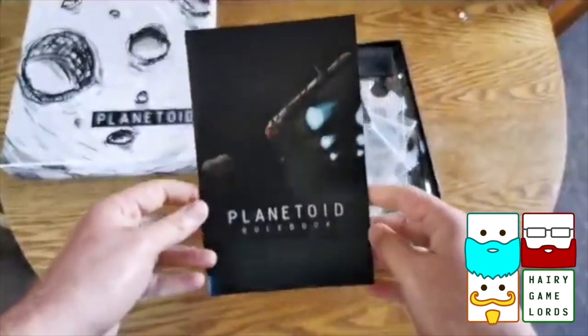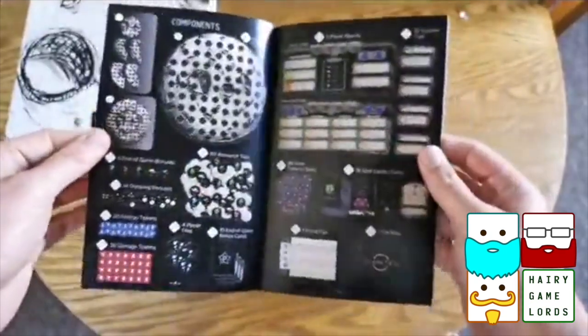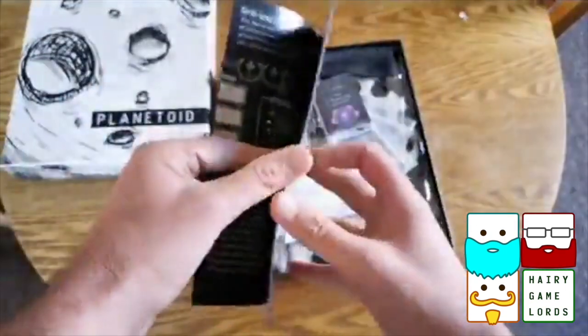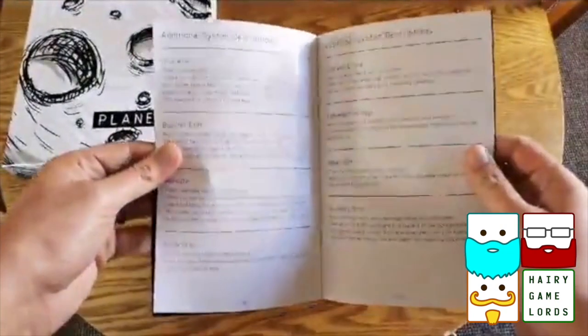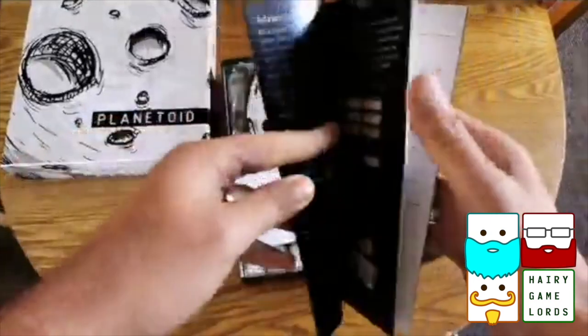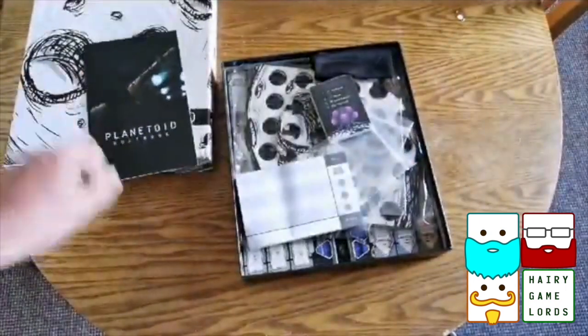There's quite a nice looking rulebook here. Let's have a look inside. Loads and loads of stuff to have a look through. Great stuff. Looks kind of arty. Some white pages — marvellous — for additional and advanced rules. Great. Well there we go, something to peruse.